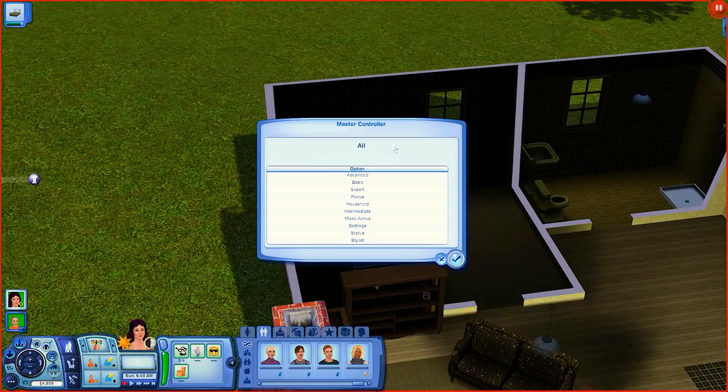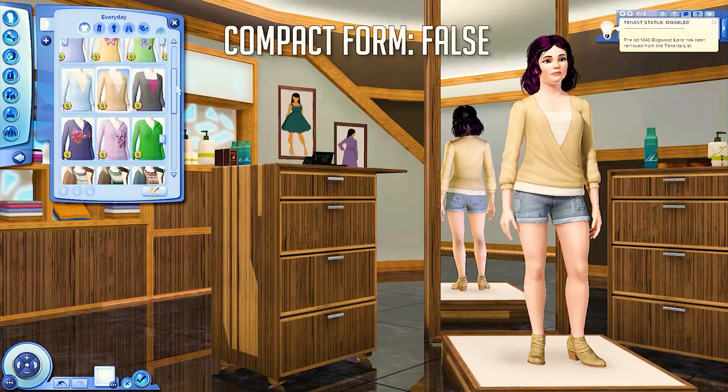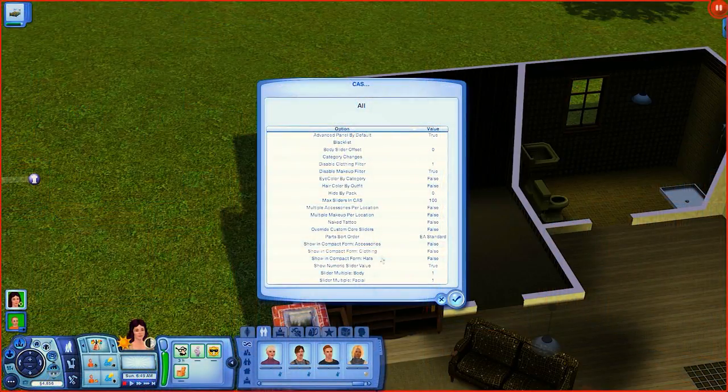One crucial feature I always use — and if you have a lot of custom content you'll understand — is in Settings: 'Create-a-Sim Show in Compact Form' for accessories, clothing, and hats. When you jump into outfits, it takes forever to load shirts, tops, bottoms, and outfits if you have a huge clothing selection. Enabling 'Show in Compact Form' compacts all color variations of the same shirt into one single item instead of showing each color separately, which saves a lot of loading time.